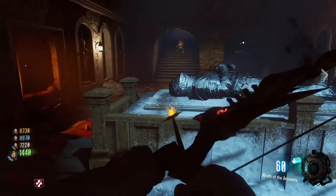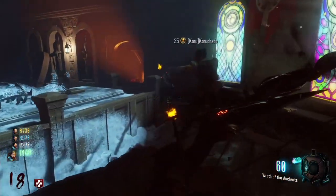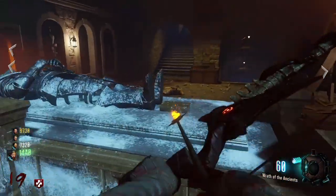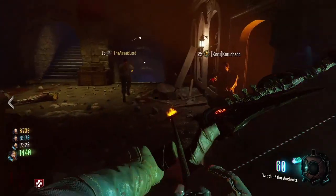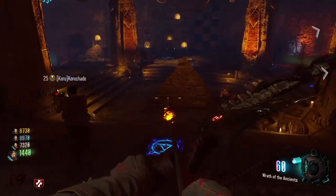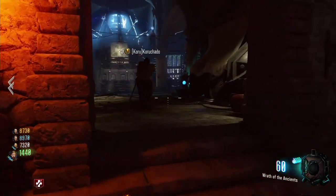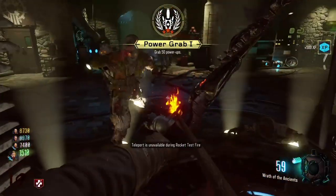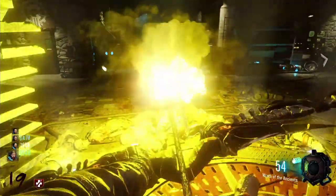Much like the other Treyarch zombie maps, there's continuity here with all of the previous ones. Even though you are playing as the original four protagonists from the zombie co-op adventures, you're from an alternate dimension where you're actually trying to stop your own selves from going through with some of the things you've done in previous Treyarch zombie maps, including going to the moon, nuking the planet Earth, and stopping the widespread destruction as seen in the Black Ops 2 transit map.